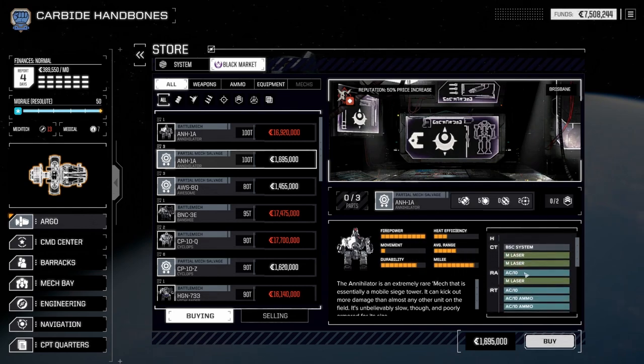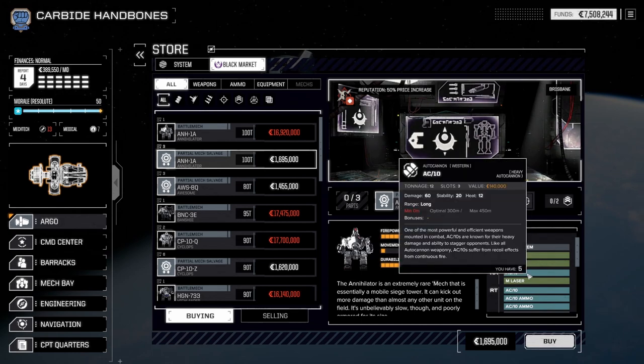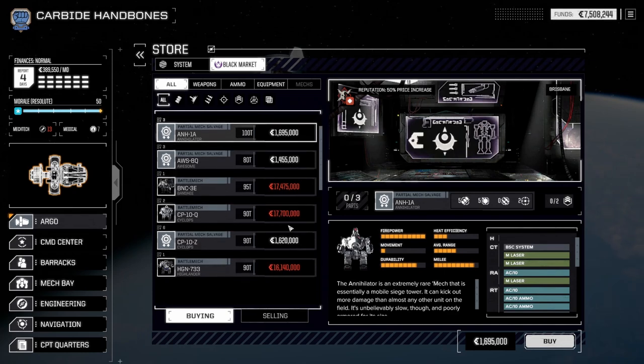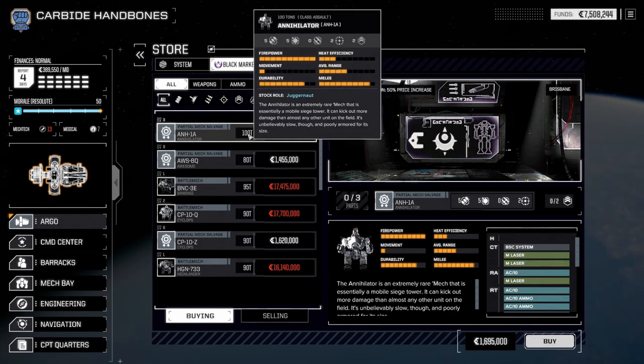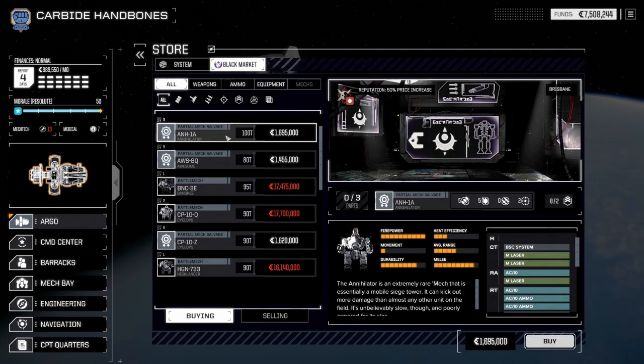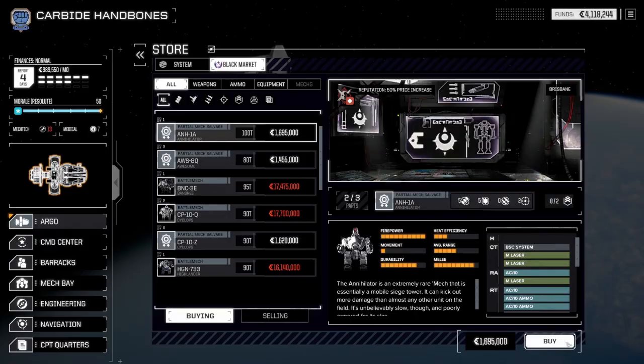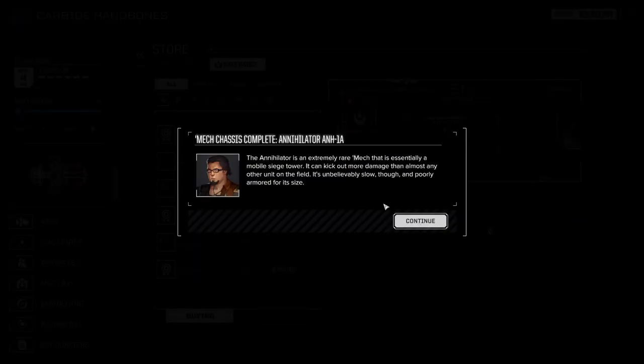I don't really have a Ballistics mech. I have a lot of Rocket mechs and a lot of Energy-based mechs, but I haven't really made much use of the Auto Cannons, and it would be good to diversify a little bit. They do have Cyclops parts, but the Annihilator is just barely more expensive, and it's 100 tons versus 90 tons. So I think that would be pretty cool. I've gone ahead and sold pretty much all of our extra parts, save for the Cyclops and the Zeus.